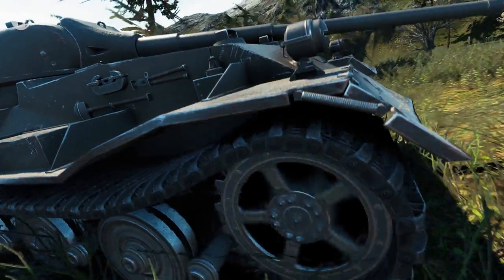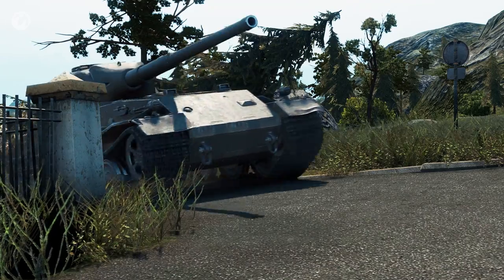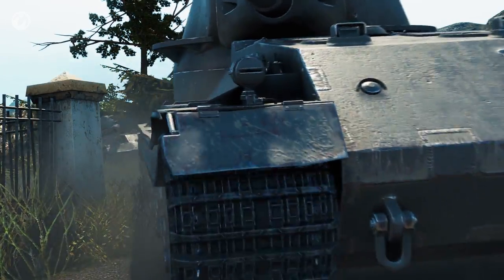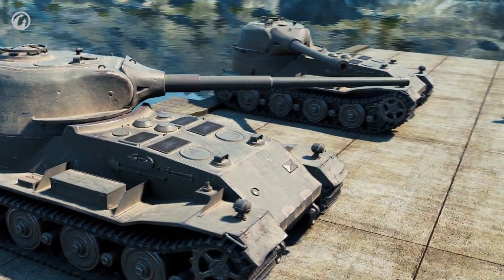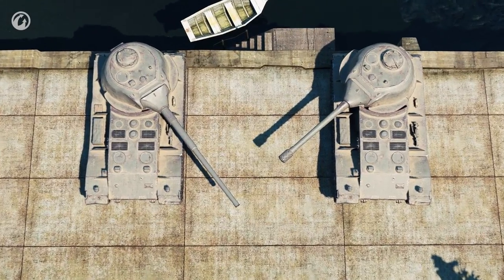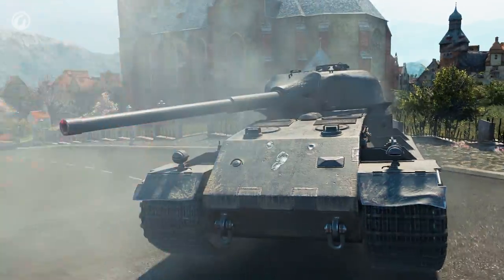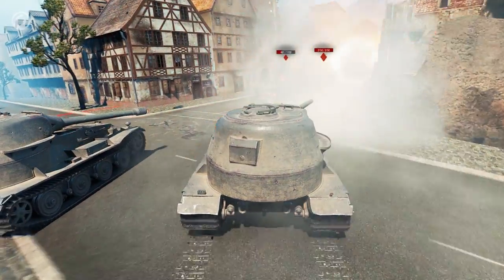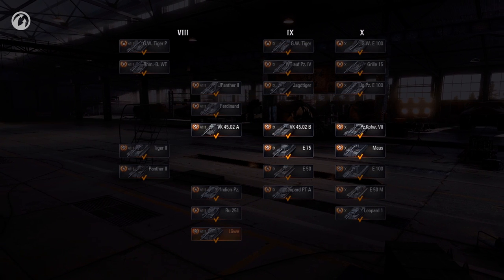A new Tier X heavy tank, the Panzer Kampfwagen VII, appeared in Update 9.17.1. In its characteristics, it's similar to the VK-7201, which was the Global Map Award vehicle. The difference is in their guns — the newcomer has lower damage per shot, but better accuracy, stabilization, and aiming time. Regarding its playstyle, this heavy tank is a logical continuation of the VK branch, and occupies the Mouse's place in the Tech Tree.